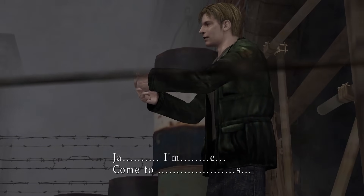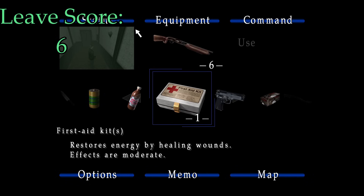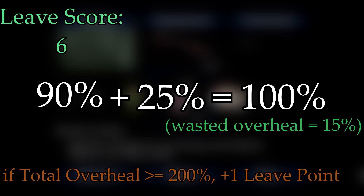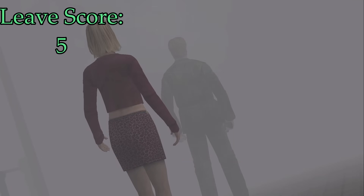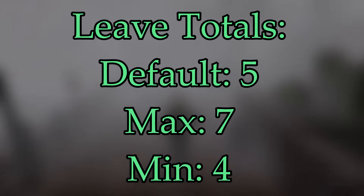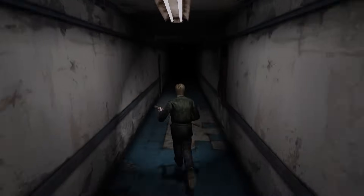What actions can increase the Leave ending score? Listening to the entire conversation in the hallway before the final boss gives you a point. Overhealing such that you waste about 200% health points worth of healing also awards a point — for example, if you're at 90 HP and heal for 25 HP, the wasted overheal is 15 HP. If your total overheal across the game is 200 or more, you gain the point. Attempting to go the wrong way after meeting Maria in the park will deduct a point. So the Leave ending has a starting score of 5, a maximum of 7, and a minimum of 4 — bolstering the idea that it's the default ending.